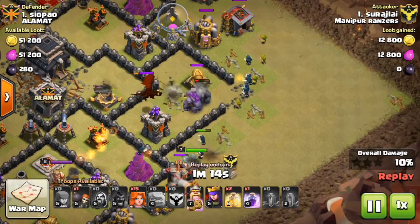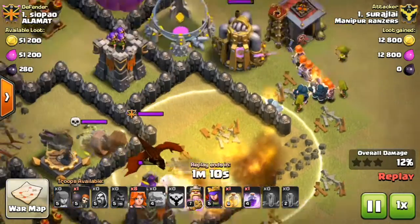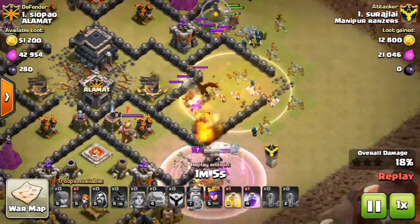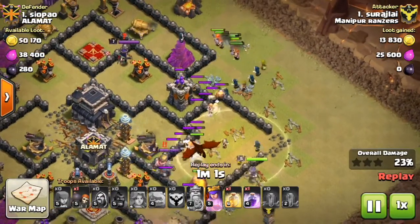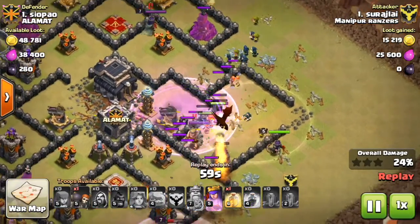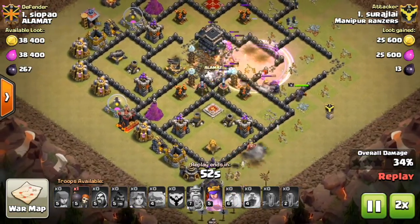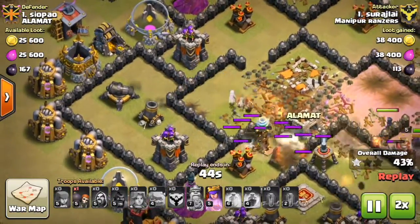Okay, the wizards are going in. Ohp, there's a dragon — they didn't lure that dragon out. Oh no, the Valkyries are going the wrong way. Their funnel didn't work too well. Valkyries, where are you going? Come back. Let's go double speed here guys. Ohp, the Valkyries have got into the center, got one star.